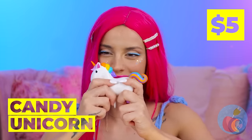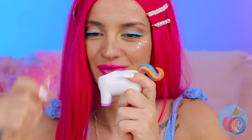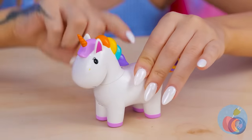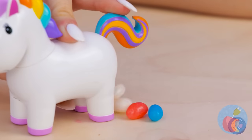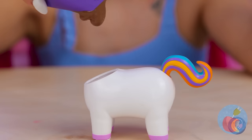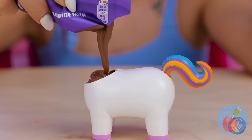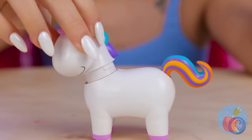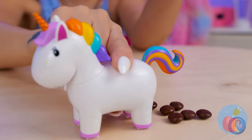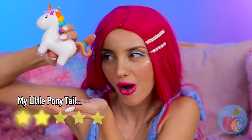Look, it's our friend the candy unicorn! Fill him up with candy — he's part piñata! Press that tail when you want your candy back. Now let's try it out with chocolate — looks like we're doing it fondue style! We've got chocolate-covered candies — you can practically taste the magic!